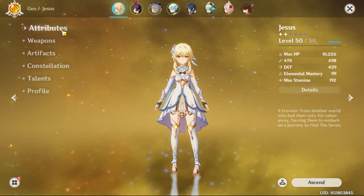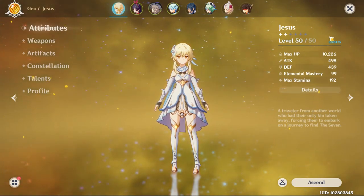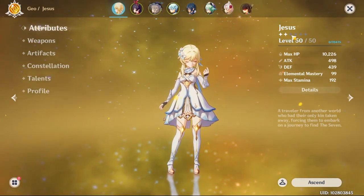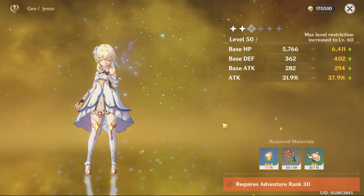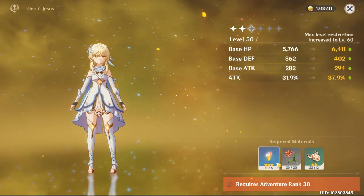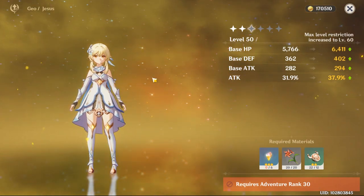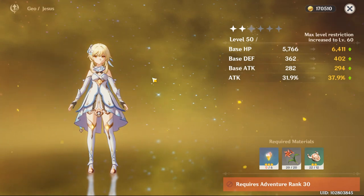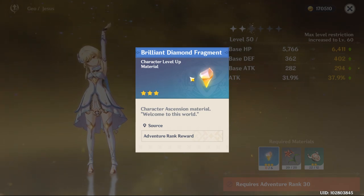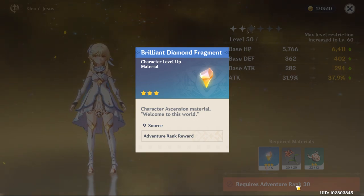Now let's talk about attributes. Attributes are basically your character level — as you can see, I'm level 50 out of level 50. If you want to surpass level 50, you will have to get to the next star, which is Ascension. Ascension shows you what material you need to get to the next star. I'm currently missing these fragments, which require adventure rank 30. That's why adventure rank is important, but it only applies to the main character — only the main character cannot farm these. She has to get them from the adventure rank reward when you advance the story.